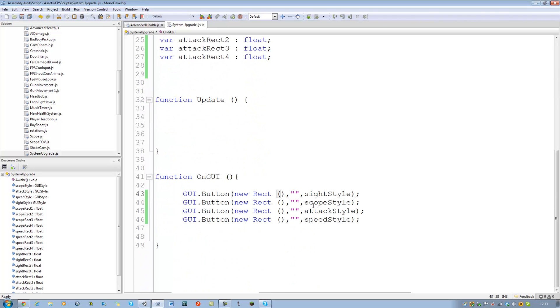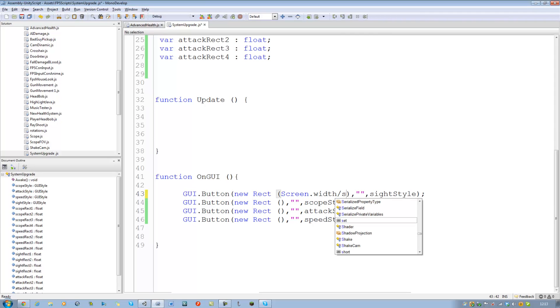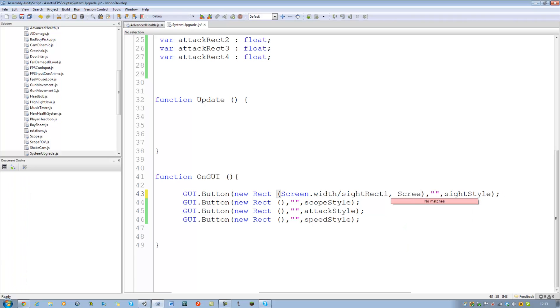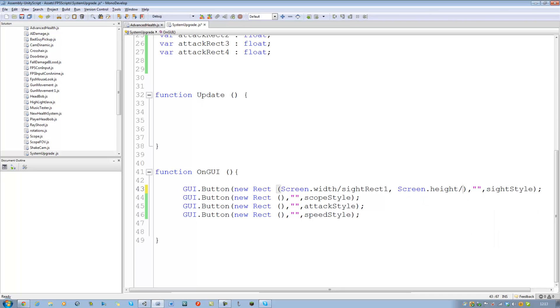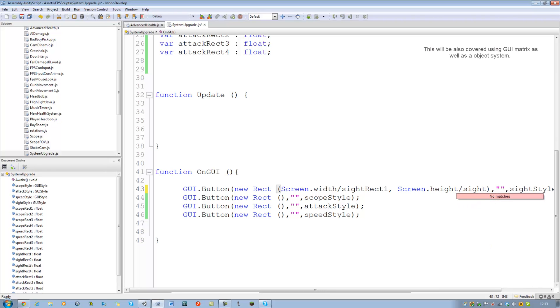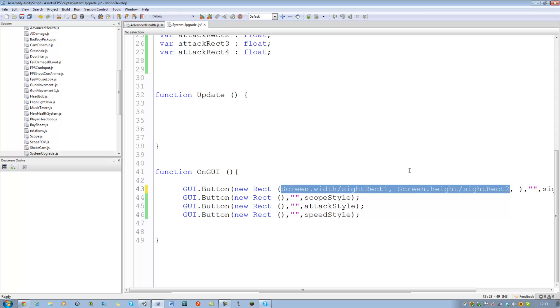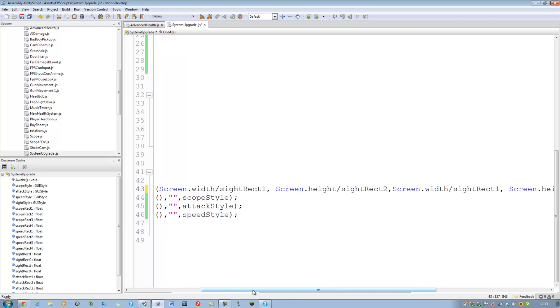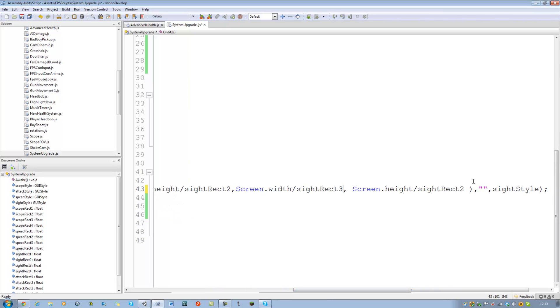Now go back to the GUI and let's start adding those in. For the Rect of the site button: Screen.width divided by siteRect1, comma, Screen.height divided by siteRect2, comma, Screen.width divided by siteRect3, Screen.height divided by siteRect4. That handles the site button positioning.